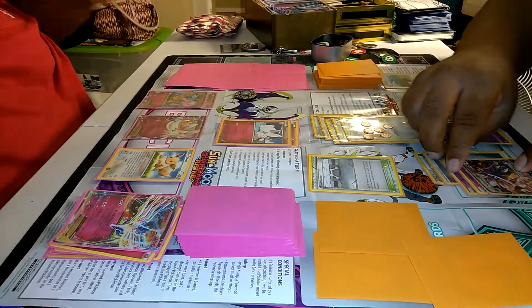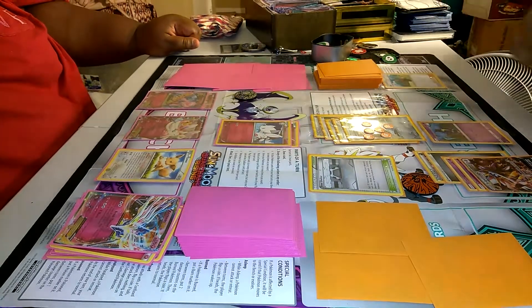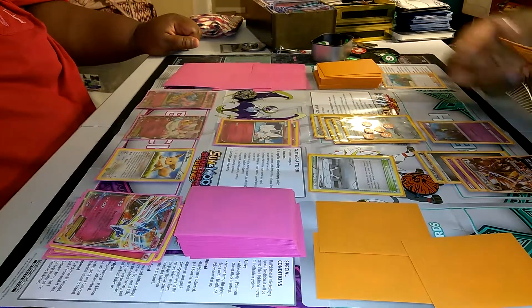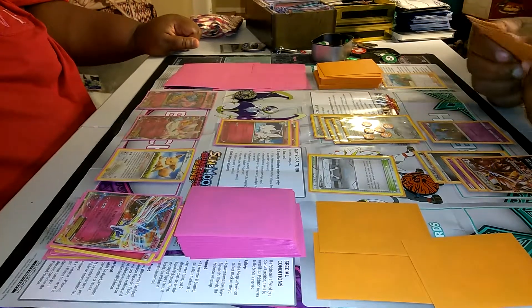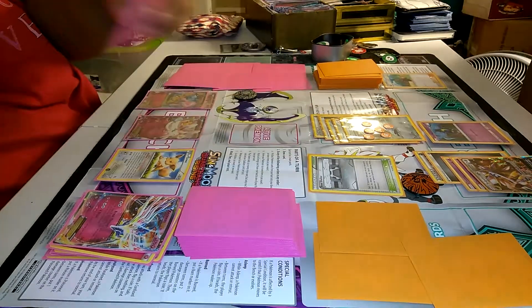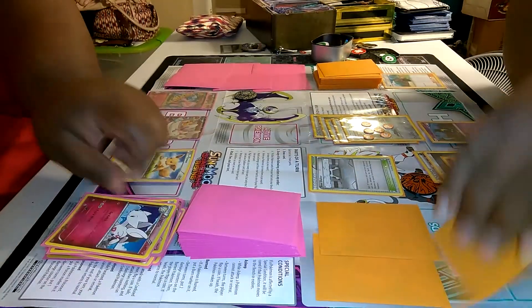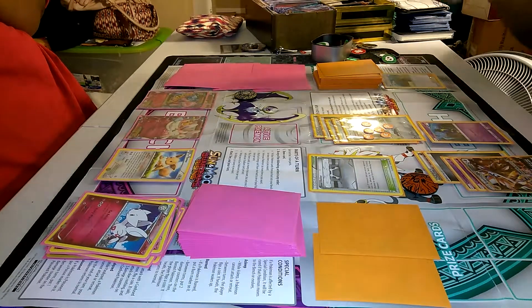Draw. You must have got a bad draw — or most of your cards are probably in the prize card pile. Attaching energy, then Machine Gun Punch. That's two times effective — 40, 50, 60, 70, 80, 90, 100, 110 — yeah that thing's gone. Got a prize card.